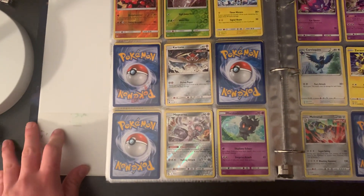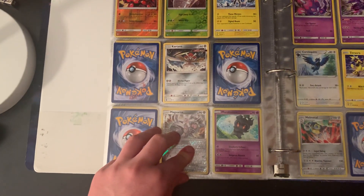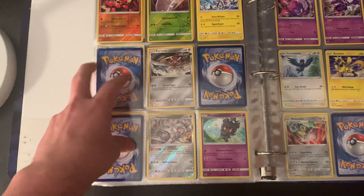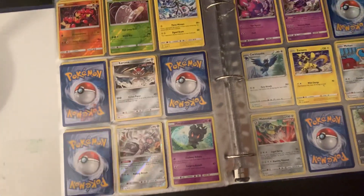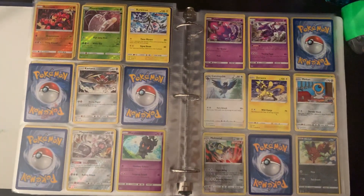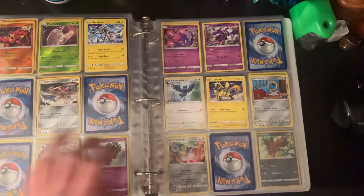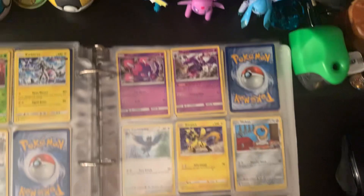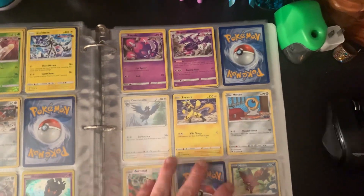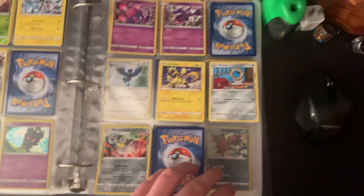I got Nihilego, Buzzwole, Pheromosa, Xurkitree, and Kartana. So I'm missing Celesteela and Guzzlord. Guzzlord probably goes here. They also added Blacephalon and Stakataka — like the two newer Ultra Beasts. I'm not sure where they go — they're around here. I got Poipole. And then Meltan and Melmetal are the ones that stop Alola, and then you just continue from there.